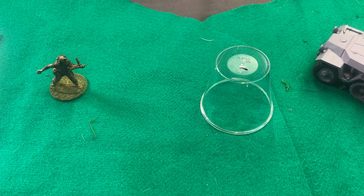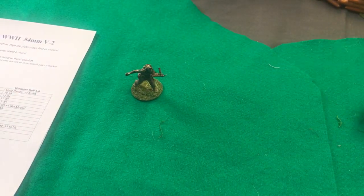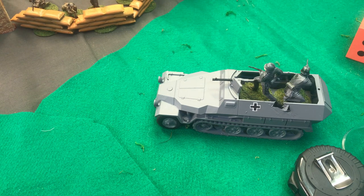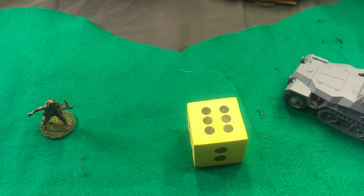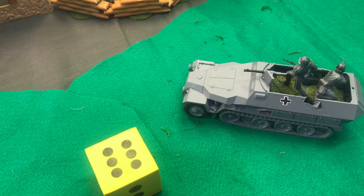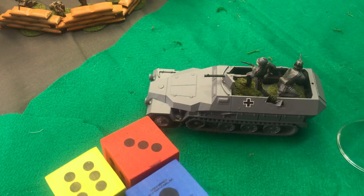A hand grenade is 3D6 for high explosives to figures. Kills on a 4, 5, or 6. And you have to roll to hit your target. Our paratrooper has the ability - as a player, you'll pick how many dice you want to roll. Depending on the distance of the target, you have to estimate: one die would be the maximum that would fly, at 6 inches. Two dice to get to that half-track would be about 12 inches, so you'd roll 2D6. However, you can roll up to 3, and we're going to do that - roll 3D6 and see what happens.